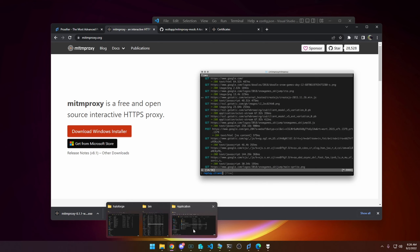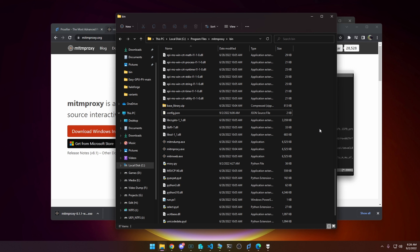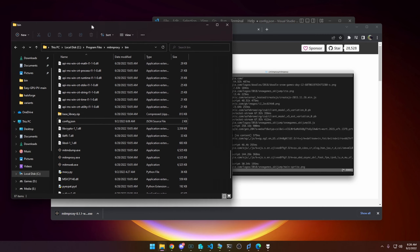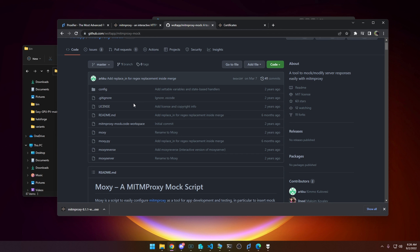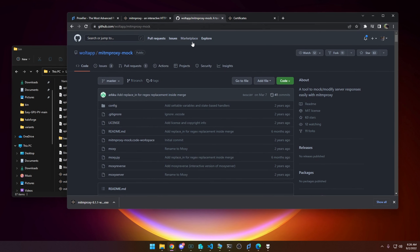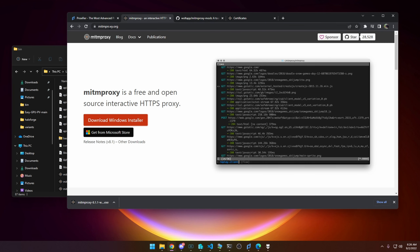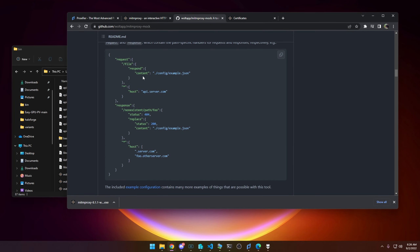The files for mitmproxy will be placed somewhere like Local Disk > Program Files > mitmproxy. Find that location. There's a script from a GitHub page that works through this new Fiddler alternative — this man-in-the-middle proxy — and it allows us to emulate the autoresponder tab in Fiddler very easily without much effort. So if you look here, there's the battle rifle entries — if you followed the Surasia video, this will look familiar.